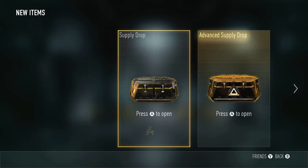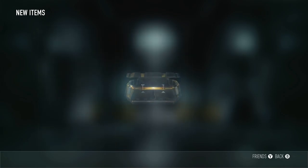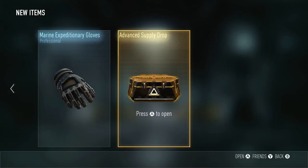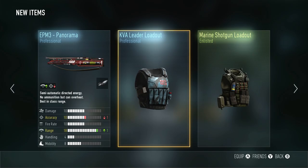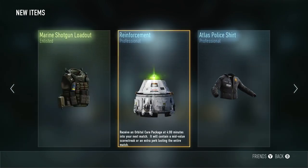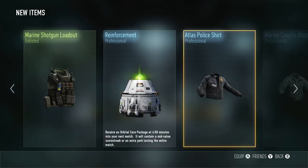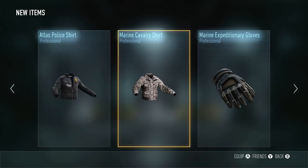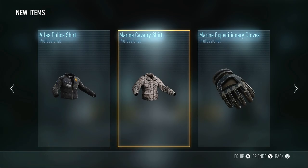Alrighty everybody, last three supply drops right here for this video. That's gonna be a total of 50 supply drops, and I gotta say we did not get many elite weapons — even with the Saint Patrick's Day luck. We just did not get any elite weapons, which is unfortunate. Last three right here. We're gonna start with the regular supply drops. Maybe our luck will change right at the end. Dang, gonna have to open up a thrift shop here. And another reinforcement. Last one right here — advanced supply drop. Damn, this was such a bad opening. I put a lot of time into getting all those supply drops and was unable to get anything of major value. But anyway guys, I hope you enjoyed this opening. Sorry it was so terrible. Hopefully next time we get some pretty good stuff, but that's the way the cookie crumbles. If you enjoyed this video, make sure to click that like button down below and do not forget to subscribe for more openings right here in the near future. Until next time everybody, I am out. Peace.